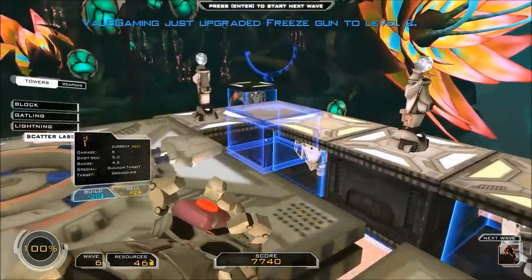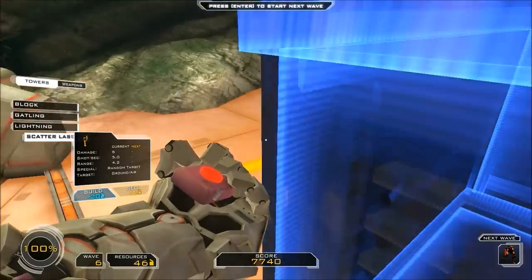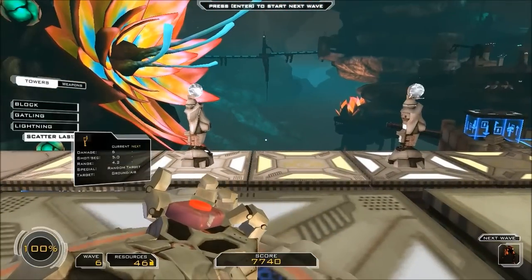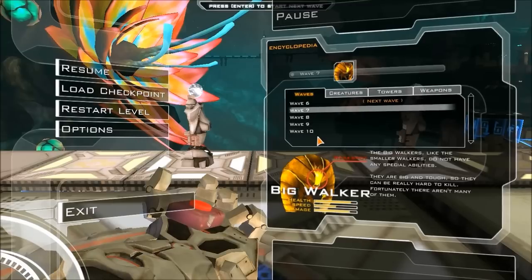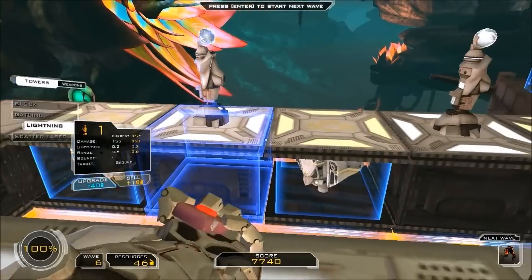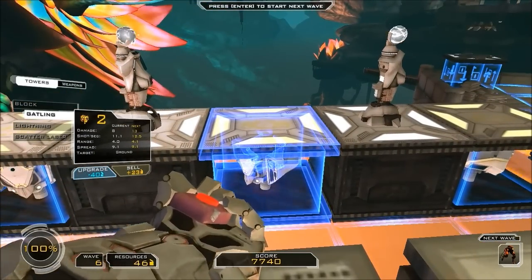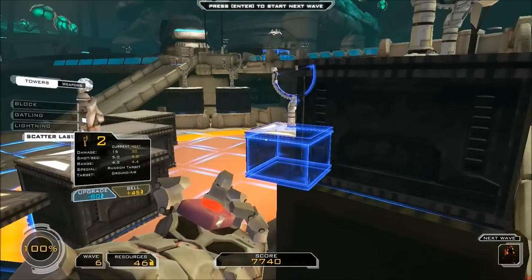I'm going to also upgrade something. I almost fell there. I might upgrade a scatter or a — wait, what's after the chargers? Big walkers are a real pain. I'm not sure if I should upgrade lightning — lightning takes time to recharge. I might upgrade the gatling or scatter for those guys. I have no clue what to do. Okay, I'm just going to save what I have. I should have jumped down here before I started it, but... Extermination.